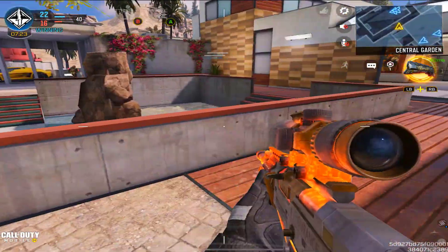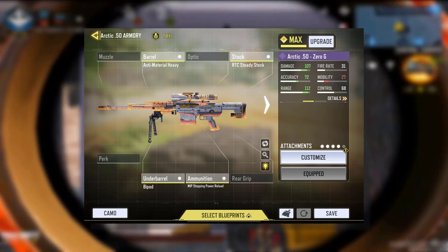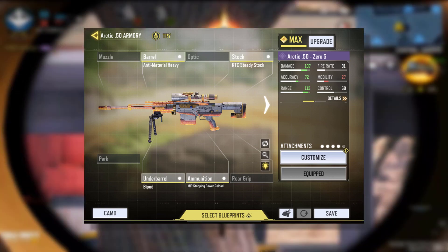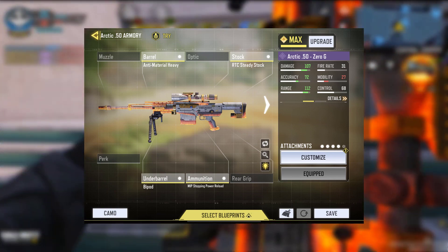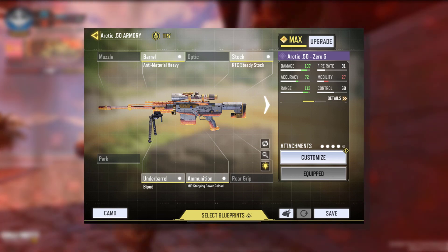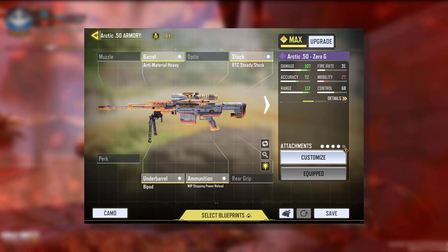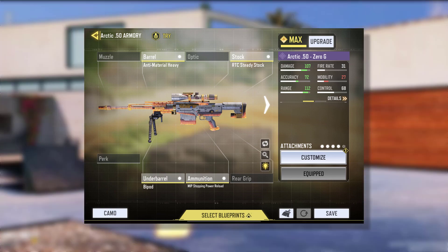Speaking of class setups, let's talk about the attachments associated with this weapon. The attachments are the anti-material heavy barrel, the RTC steady stock, the bipod, and the MIP stopping power reload. Honestly, I am not a fan of this class setup because the mobility is terrible — you feel like you're walking with like five cinder blocks on top of you.